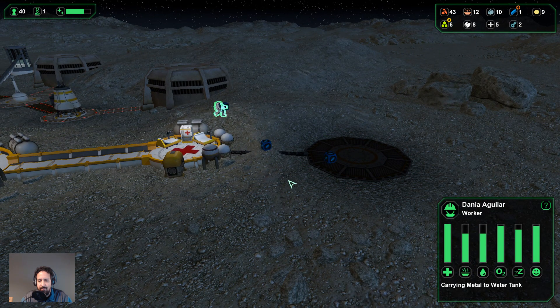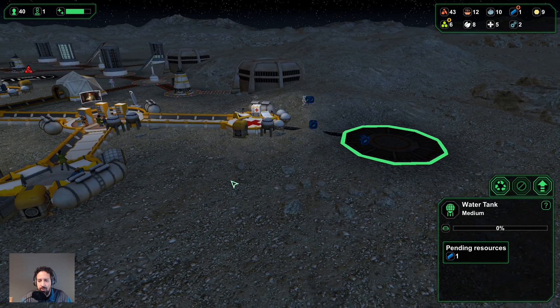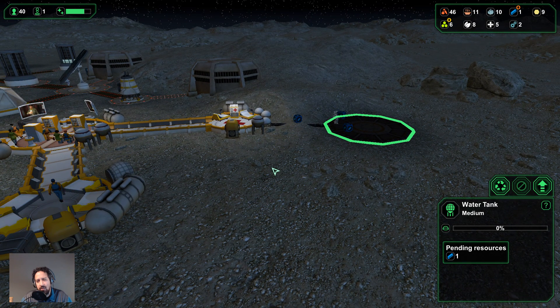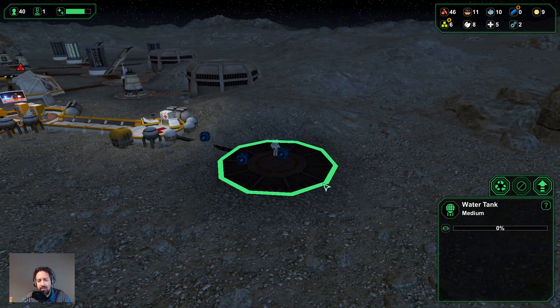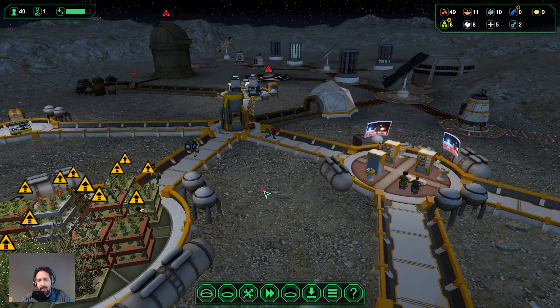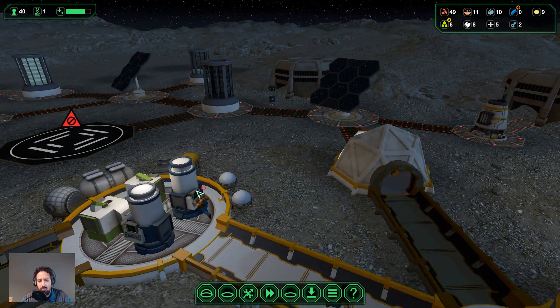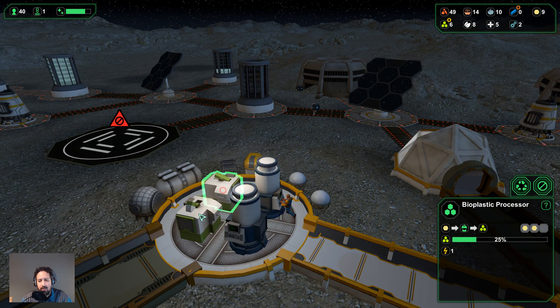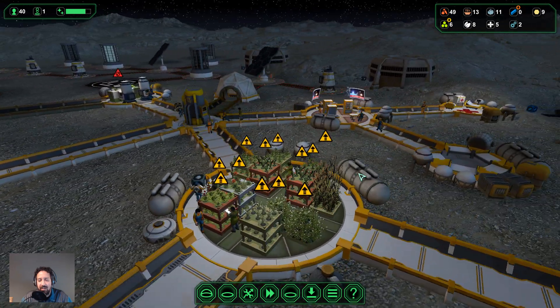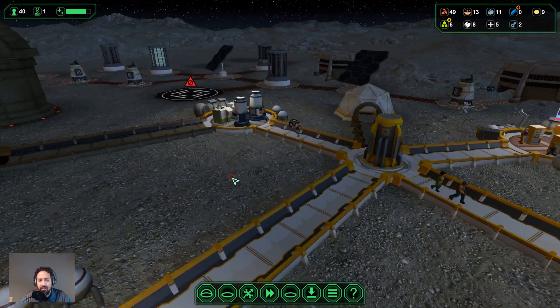Here comes the last little bit of metal for our water tank. I'm not even sure exactly if a water tank uses power — I never actually looked at that before. Does a water tank use power to store water? I don't think so, but I could be wrong — we'll see in a bit.